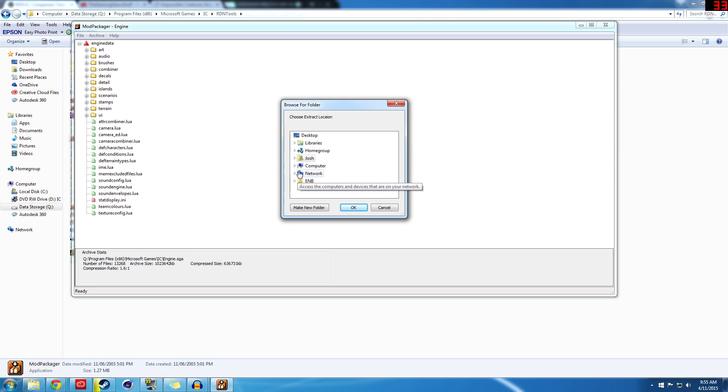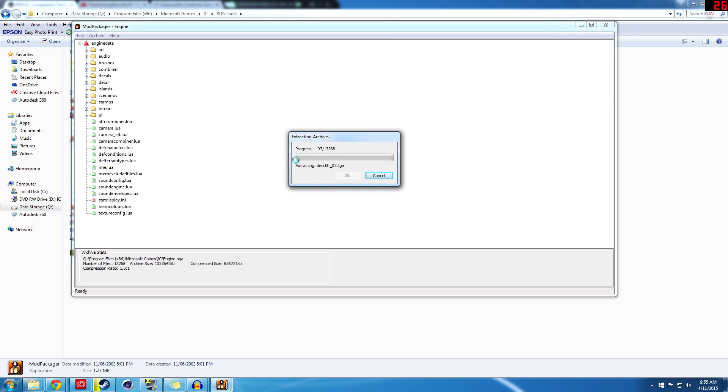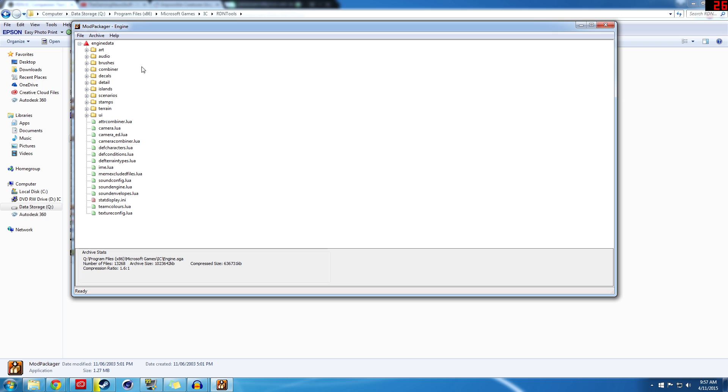Click Extract Archive, and once you click that, make a new folder — not your Impossible Creatures folder, make a separate one. I've got IC Extractions and then Engine. I've already got them exported but I'll do it again. Open up that folder and click OK. That will extract all of the different files into the folder you've specified — there's about 13,268 files, and it doesn't take too long. I'll cut to when that's done. Okay, it's extracted — just click OK.